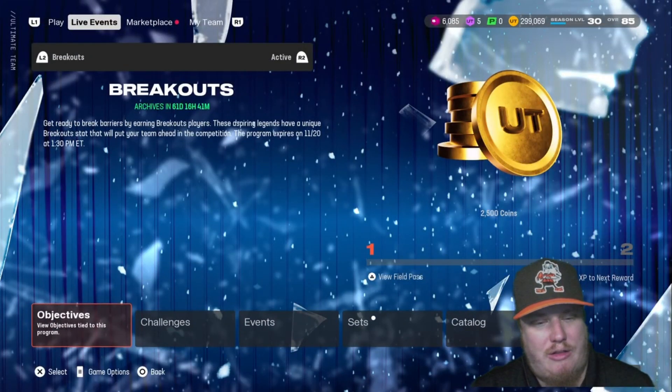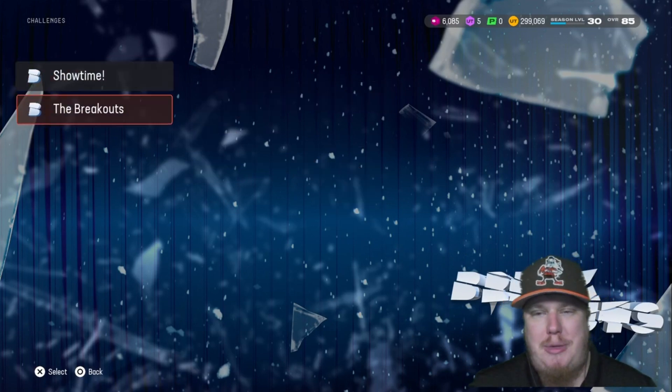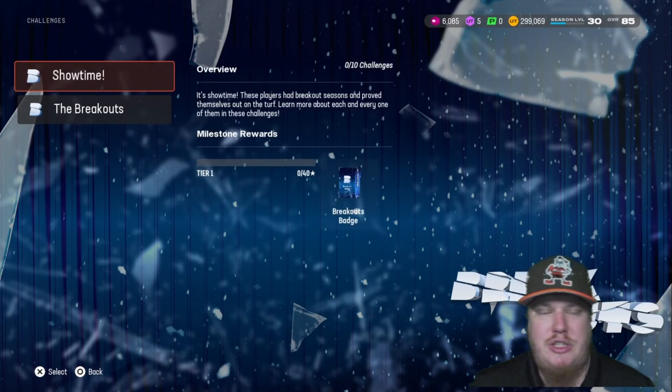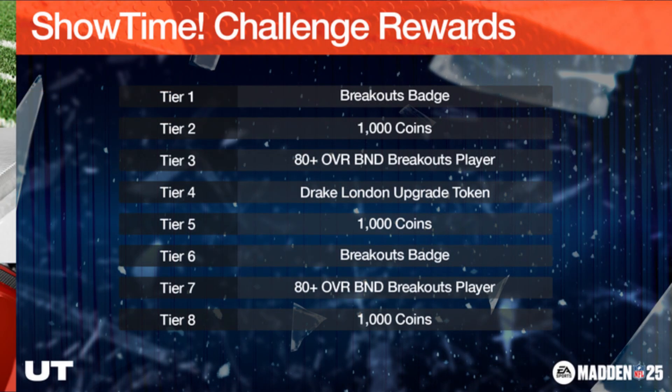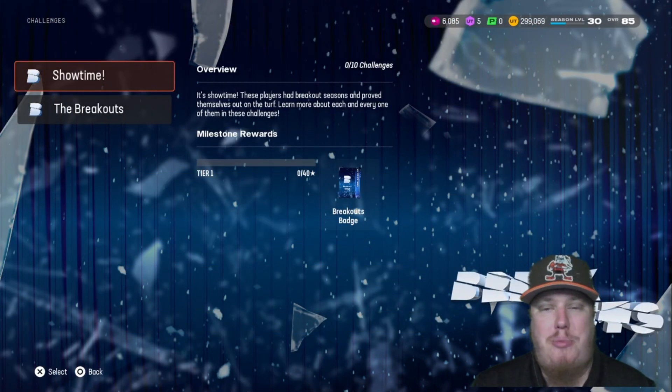Let's talk about the challenges — two groupings: Showtime and Breakouts, with 10 challenges each, and they should be really easy. The Showtime challenges earn you 3,000 coin, two breakout badges, one upgrade token, and two player packs — both 80-plus overall account bound breakout players. The Breakouts challenges earn you one more upgrade token, two more breakout badges, and three more players: two 82-plus account bound or 80 auctionable choices, and one 85-plus account bound or 82 overall auctionable player. A lot to be earned here between the field pass and challenges.